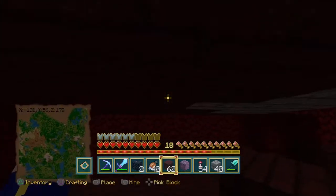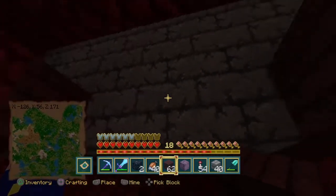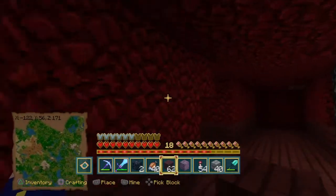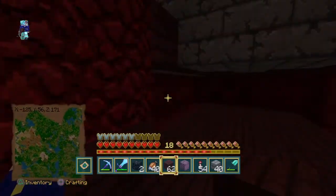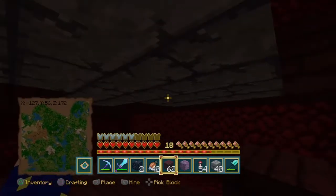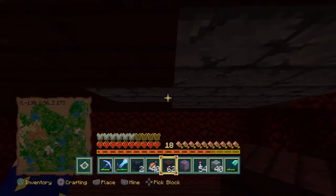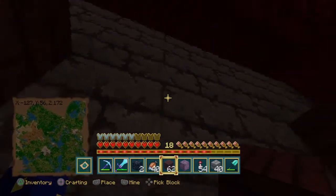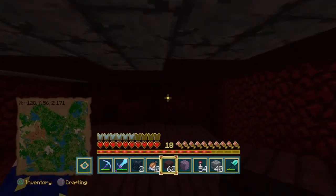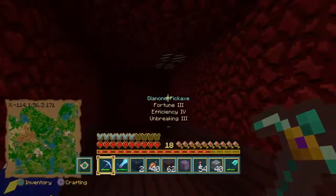Now we've got the spawner location of one. We can create a way to hold them in here and push them towards the center of this area. I'll probably go into a creative world and figure that part out. This is their spawn limit, so this part's going to get walled in. Over here in this corner is going to be the spot where they fall out of, get pushed, and then probably just sent up through lava or something.